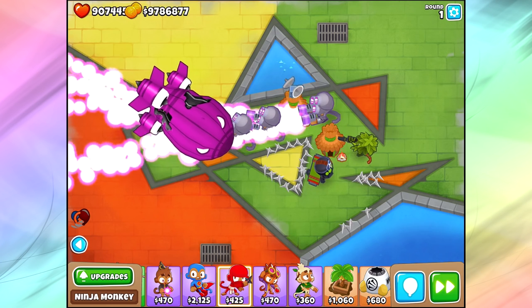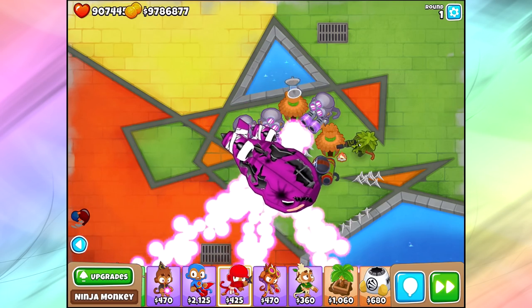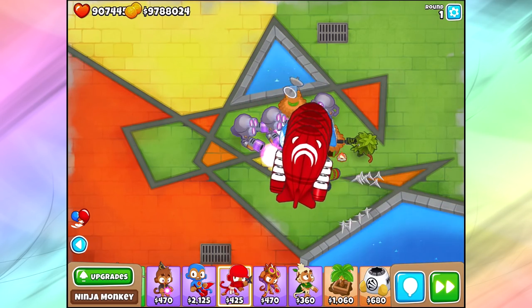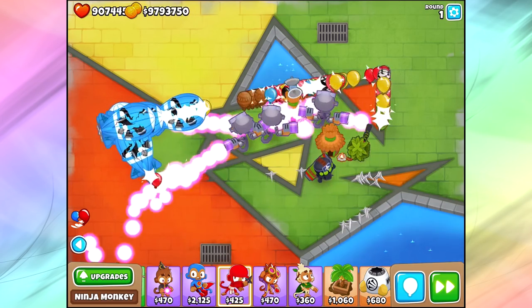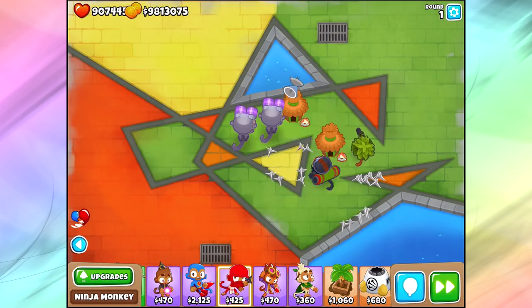Overall, the BAD is an extremely, extremely strong bloon, but if you've got a couple solid towers, you're going to learn to take these guys down with a breeze. Surprisingly, it's not going to be that hard. I think if we get to round 100, mostly everybody is going to take down the BAD Balloon - there's not going to be very many people just losing on round 100 for no reason. If you enjoyed this video, make sure you press the like button, subscribe if you haven't, and of course have a super-duper delicious day.